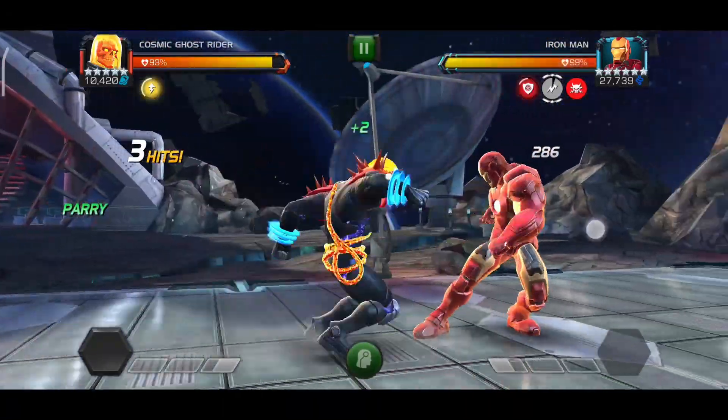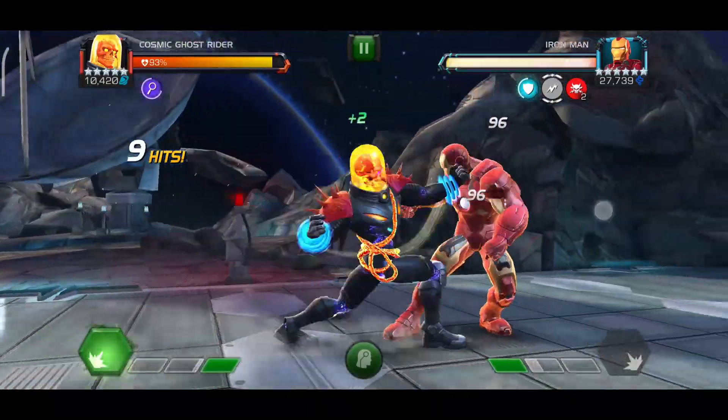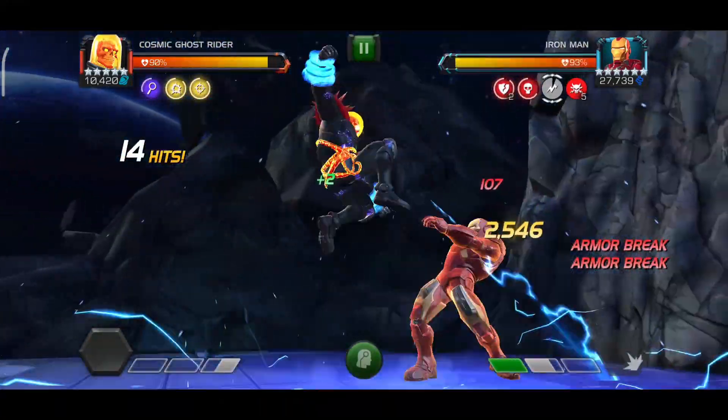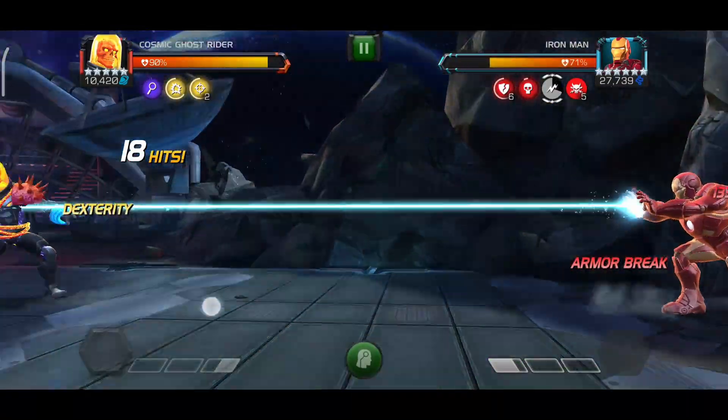Cosmic Ghost Rider also adds armor break - literally between hits 11 to 12 you can add armor break and apply a lot of damage. He also gets a burst of damage through his special attack, which is good.